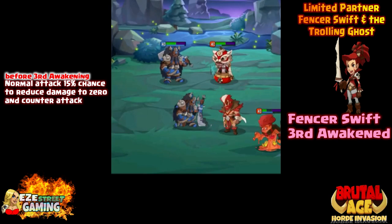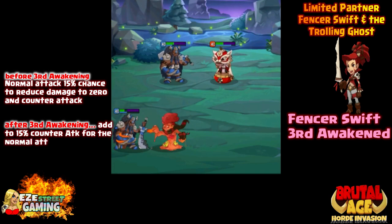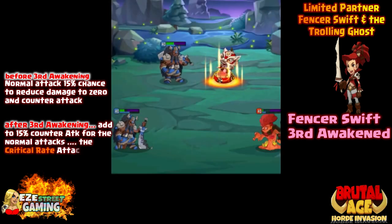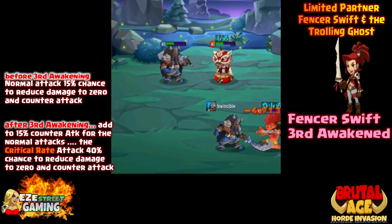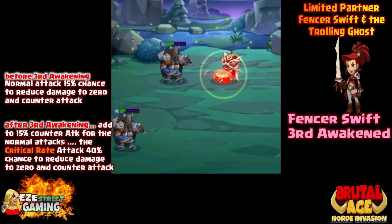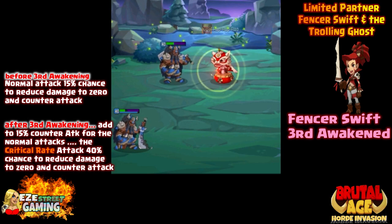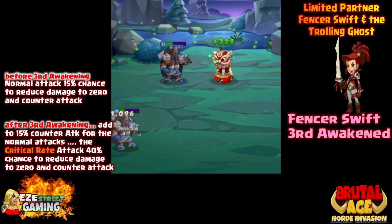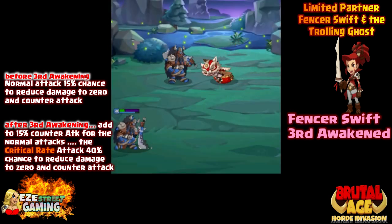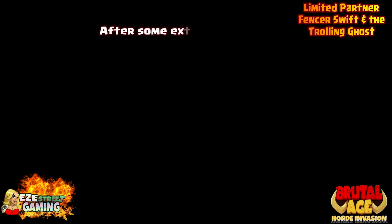Third awakened she's pretty good. Third awakened green's pretty good. Third awakened blue — if anyone has blue out there and she's the best, just let me know. I usually judge by watching other players in ranked matches and in the power arena, and I haven't seen anything but red and a bunch of greens. So to recap third awakened: it's still 15% counter for all normal attacks, but critical rate attacks jump up to 40%. Red Fencer — definitely six star, third awakened. I think you just throw everything at her — I would definitely suggest that.